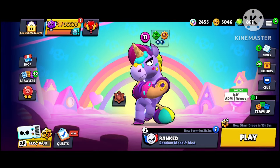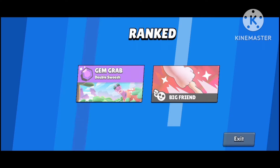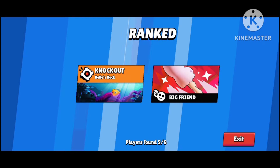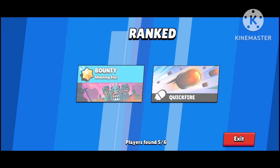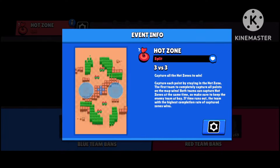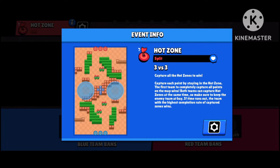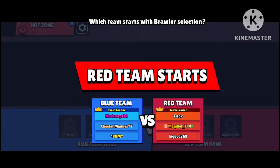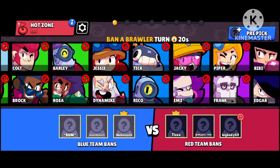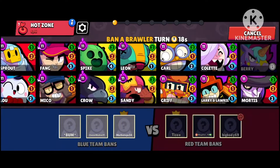Hey guys, welcome back! As you remember in the last video we got Barry and did some gameplay, but today we're jumping into ranked and we're gonna be using Lily because Lily is broken. Hopefully we get a gem grab or brawl ball, but oh — hot zone! We'll try hot zone with Lily. People are literally using Lily in every map, she's been insane.